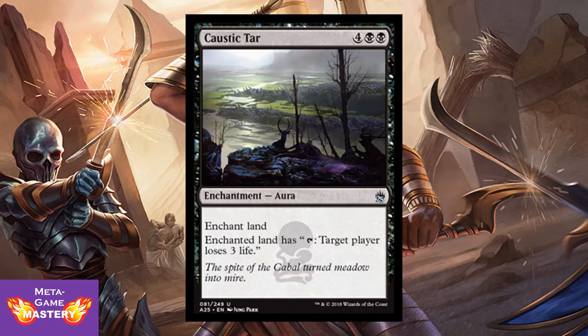Caustic Tar doesn't look like much, but don't underestimate it. It's 6 CMC, 4 colorless black-black, enchantment aura — enchant land. Enchanted land has: tap, target player loses 3 life. This becomes an uncounterable Lightning Bolt on a stick, which is great for closing out grindy games. There's a lot of removal in this format, games could go very long, and this is a great way to just close it out. No blockers, no muss, no fuss — you're just losing life.